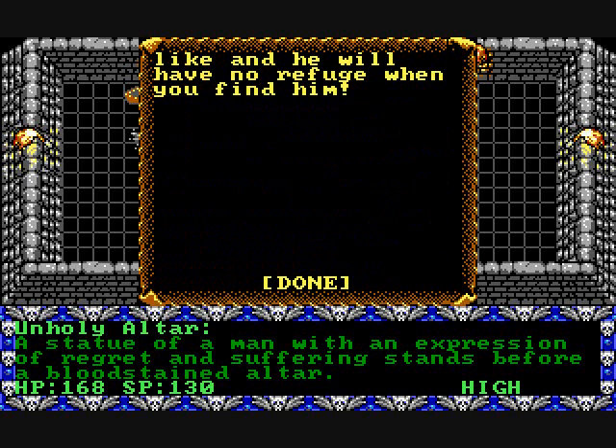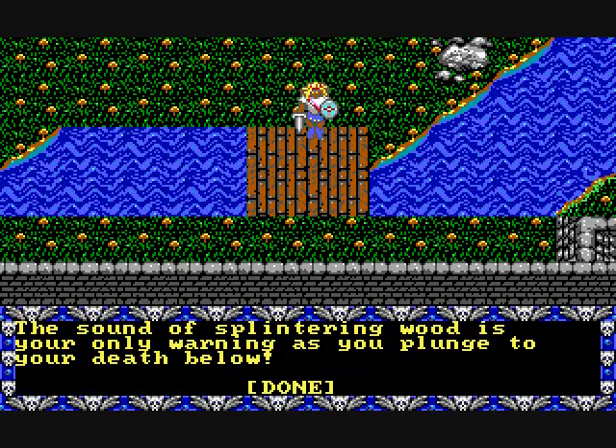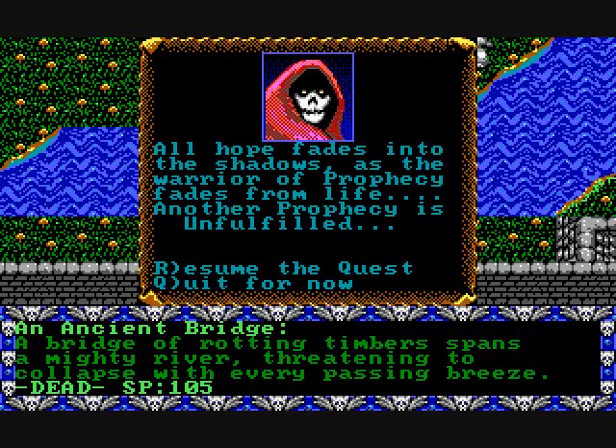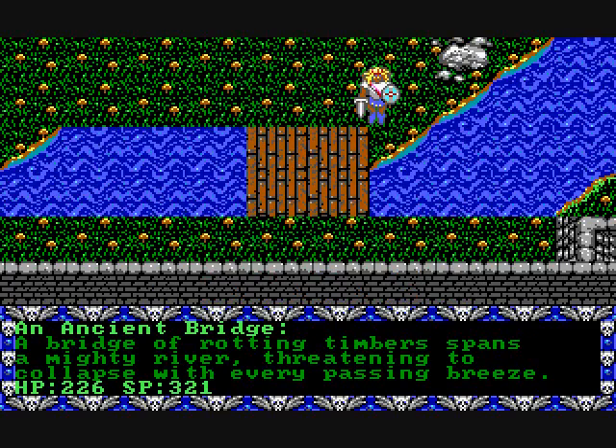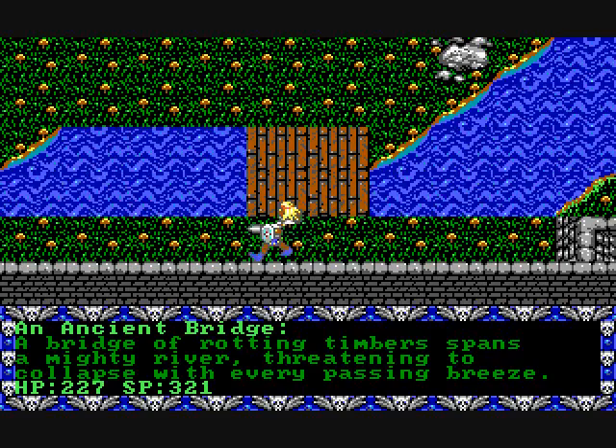This is a role-playing slash action game. There are altars that you can approach and get information from. There's instant death, such as walking across this bridge. In order to get across the bridge, go across the right side when you make it to this point.